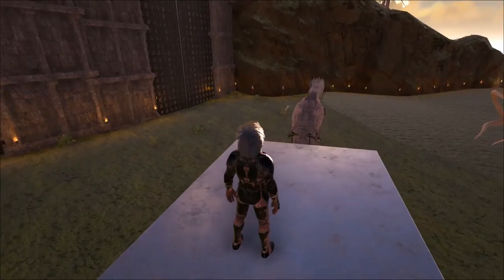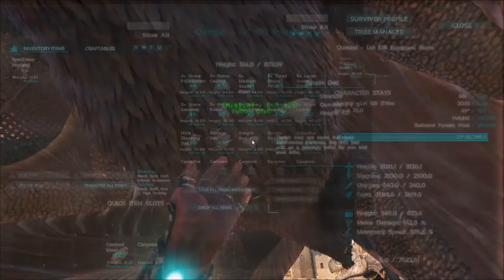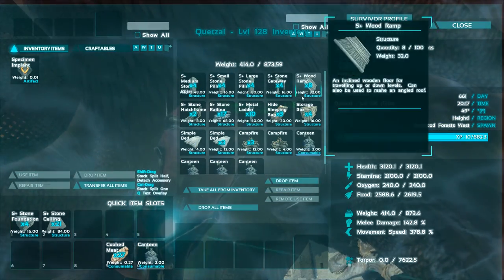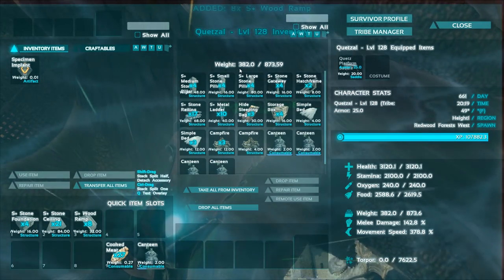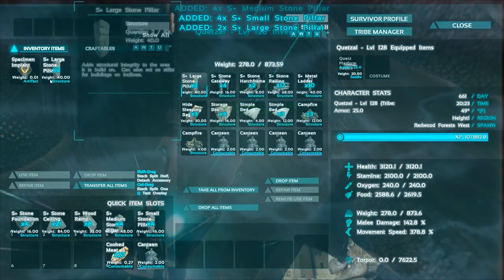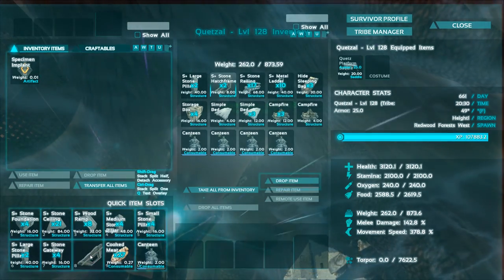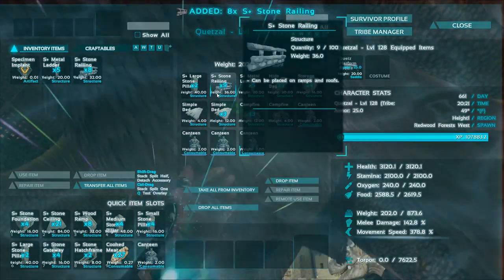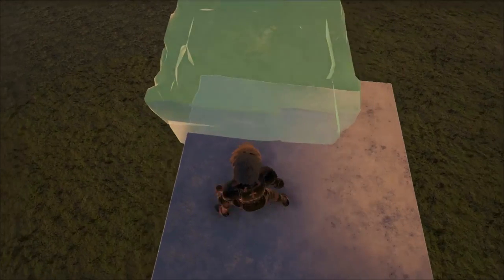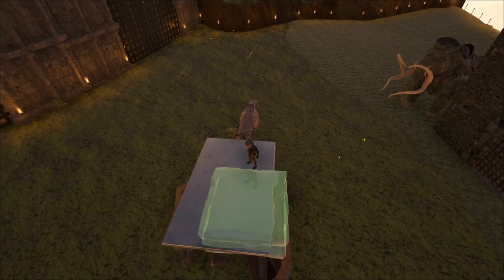We should have everything we need to build up this Quetz catcher cage. We're going to use our lower level Quetz because that's pretty much all he's good for, and I put everything in his inventory for us to build. Some of it might seem a little weird, but I promise it'll probably make sense by the time I'm done. The very first thing you want to do is place the first foundation, and this is the worst part. After this it's all really easy, but getting this sucker straight so it doesn't look ridiculous is a huge pain in the butt.